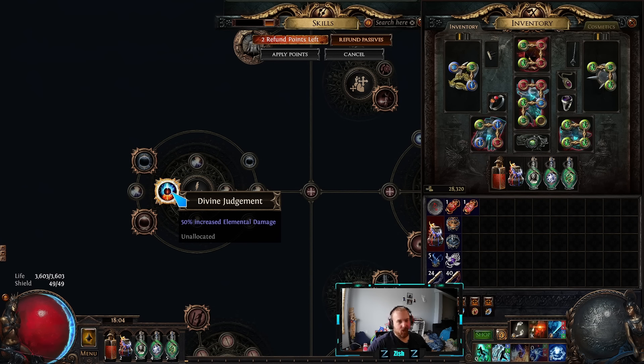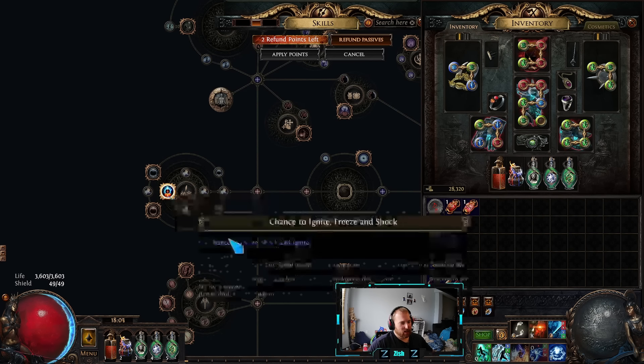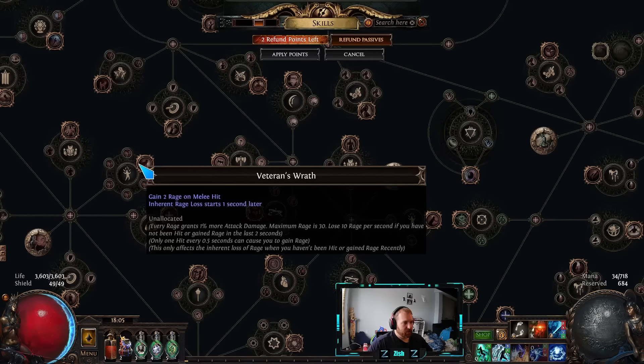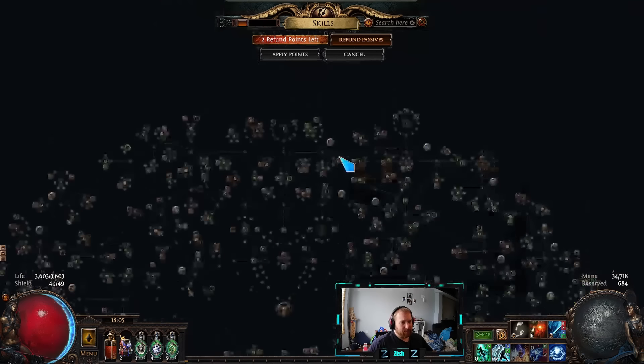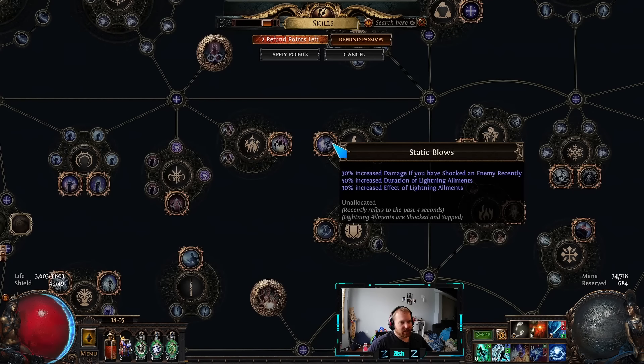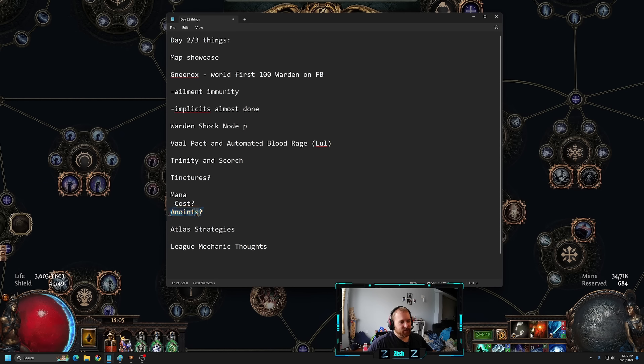In the meantime, just anoint Divine Judgment — that's what I'm doing. I'm SSF so I'm starved for oils, but Divine Judgment is a very cheap, very strong anoint. You can also anoint Rage — that's a pretty good option. Another option I'm thinking about is Static Blows for duration of shock, which will help you stack shocks more smoothly for big damage. Choose your anoint carefully — there's context needed.